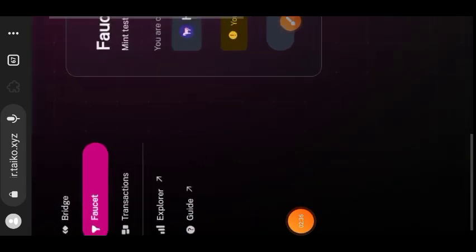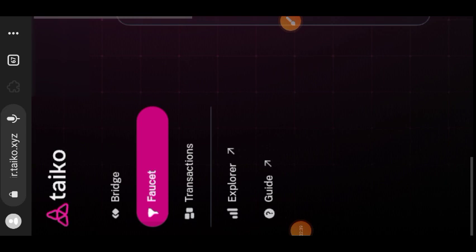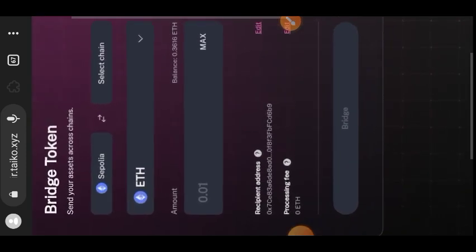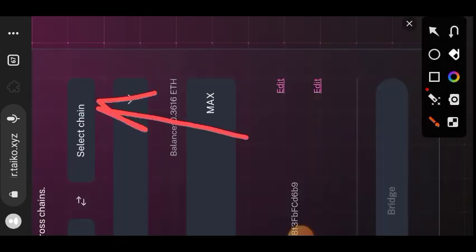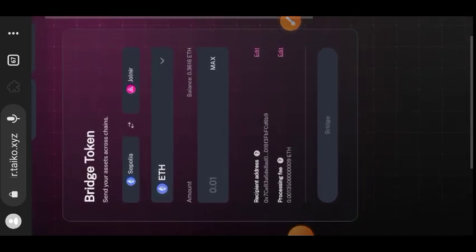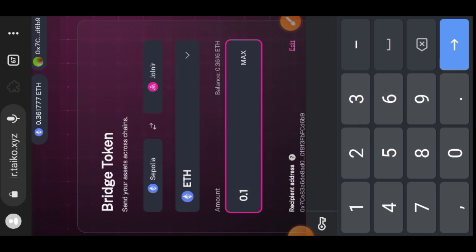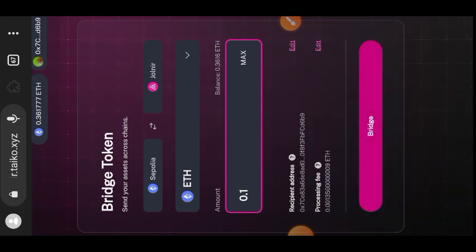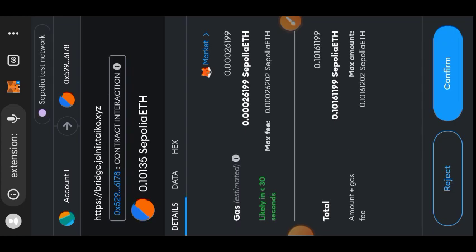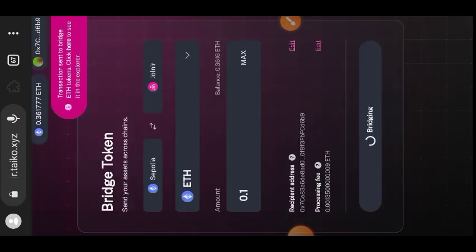Go back to the sidebar menu on the website and select 'Bridge'. The first thing I'll be doing is bridging some Sepolia ETH from Sepolia over to Jolnir on Taiko. Select Jolnir, enter the amount of Sepolia ETH you want to bridge over. I'll be bridging 0.1 Sepolia ETH to Jolnir Taiko. Confirm the transaction in your wallet. The bridging transaction has been sent to the blockchain.